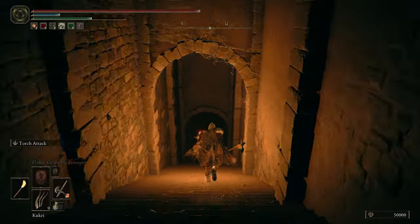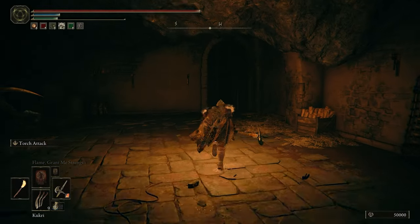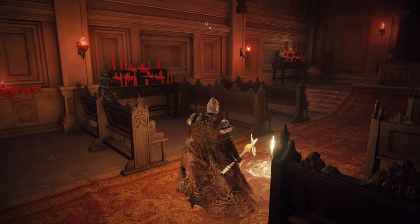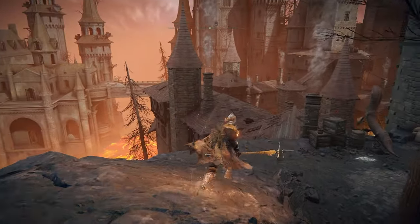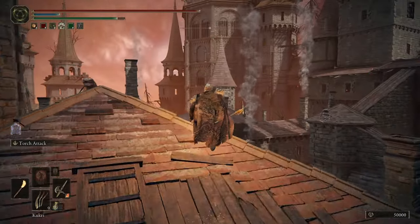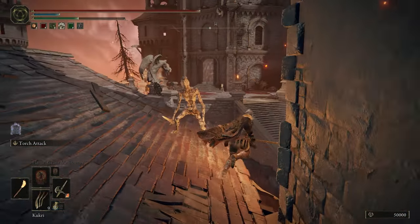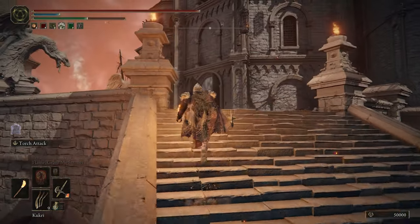Head on past the snail, keep right, and there will be a cage door you can go through up ahead. Don't forget to bring two Stone Sword Keys — you'll need them. Grab this grace, head out the door and make a right, then drop down twice.